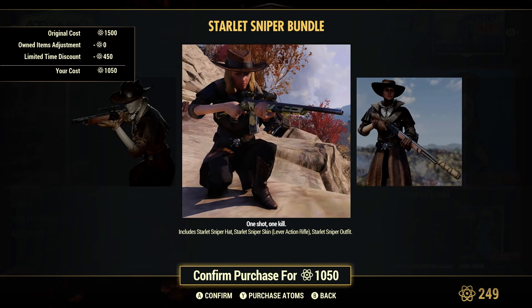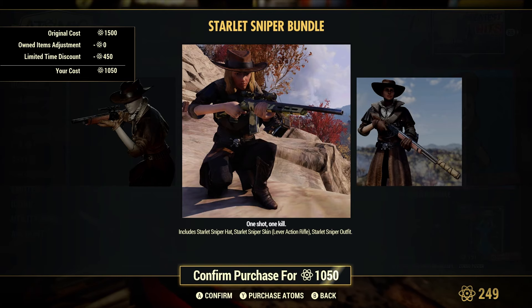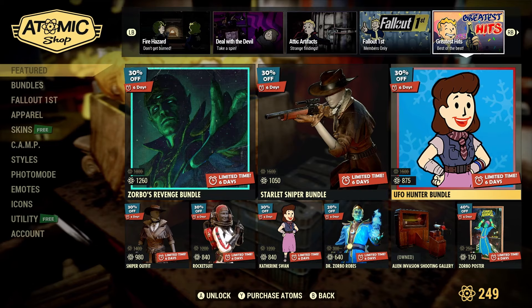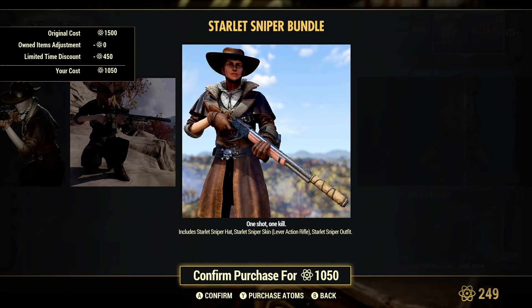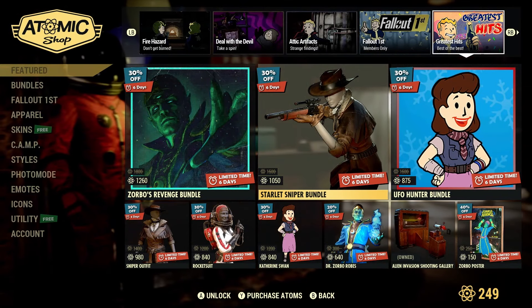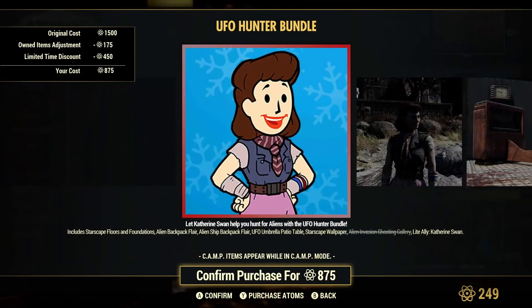The Scarlet Sniper bundle gives you the hat, the Scarlet Sniper skin for the lever-action rifle, and the outfit — a pretty cool little bundle. I'm trying to remember what Scarlet Sniper is; I feel like I'm forgetting something. It sounds like something from past Fallout games.